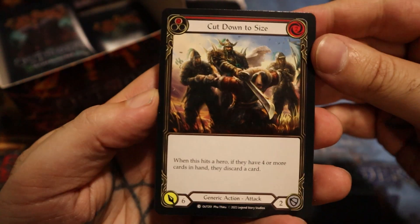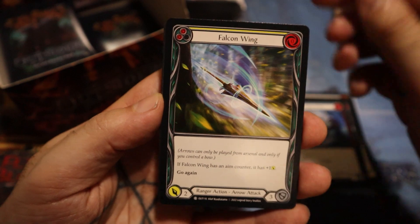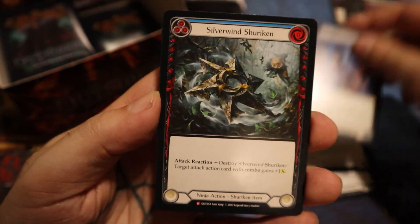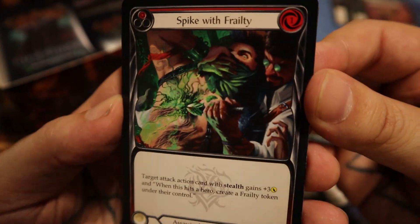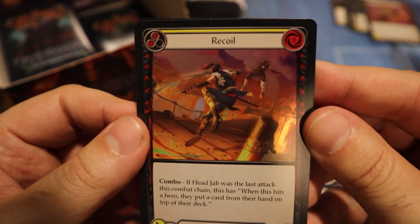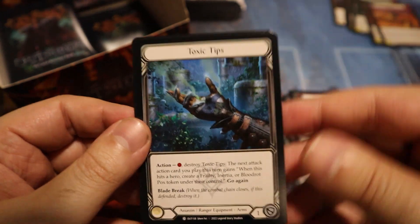One thing I really like about Flesh and Blood — you can probably hear it — it's all paper packs, and I'm super into that. Cut Down to Size did work for me at the sealed event. Razor's Edge, Twin Twisters, Short and Sharp, Silver Wind Shuriken — this card is pretty cool, it's a new item that Ninja can have. Spike with Frailty — I love this art. The art in this game is so cool and adventurous. We have a Hollow Recoil and Toxic Tips.